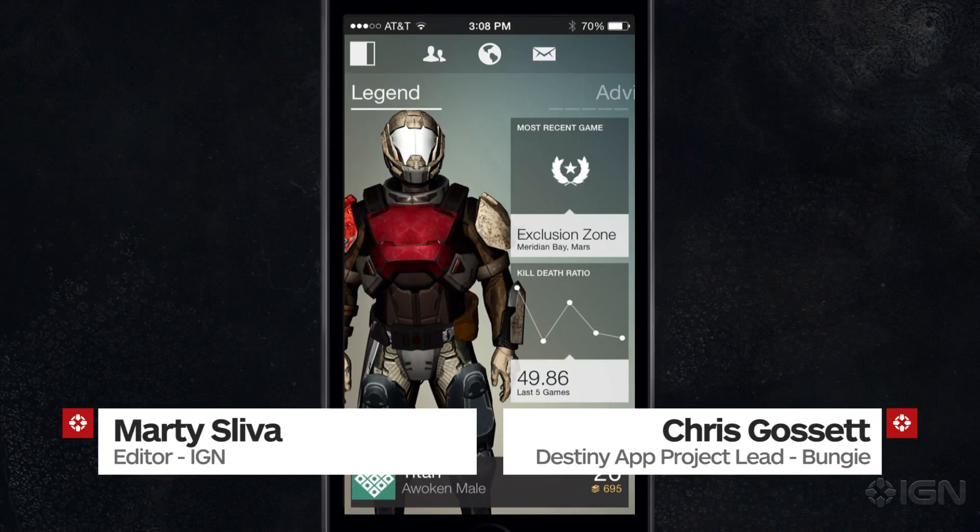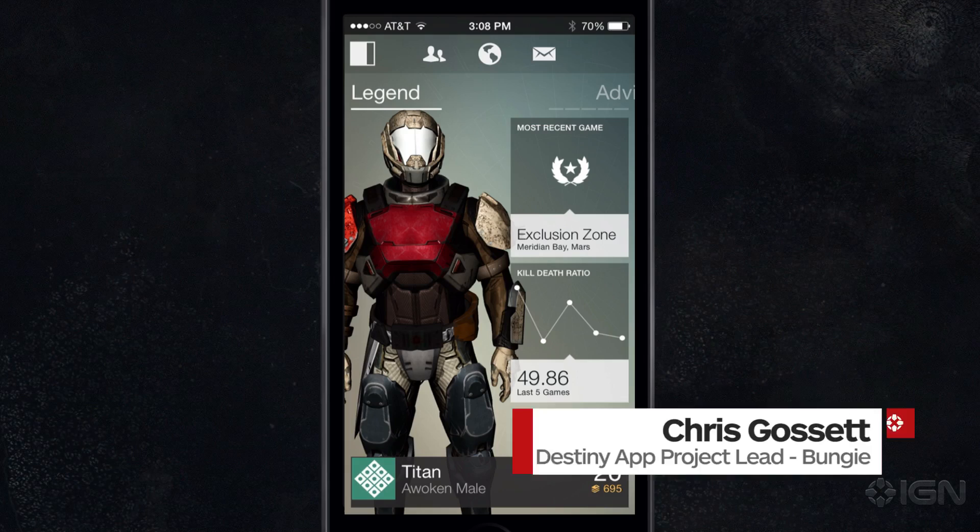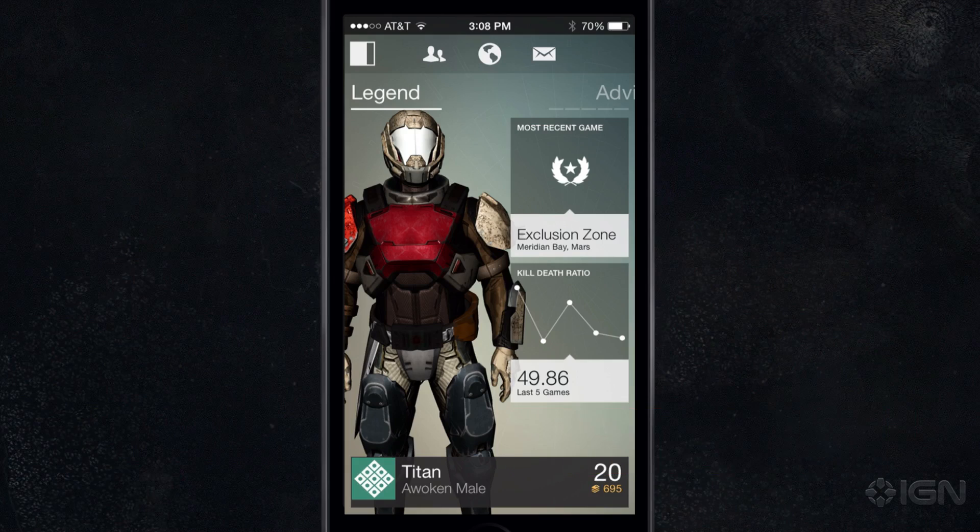Hey everybody, Marty Sleeve here alongside Chris Gossett. Chris, how's it going? Good, how are you doing? I'm doing really well. You're the project lead on the Destiny Companion app here at Bungie. This is part of IGN First. We're looking at the Destiny Beta and we have the companion app right here.